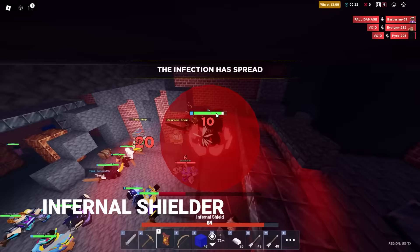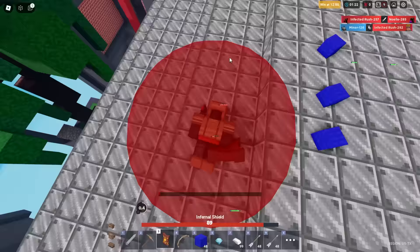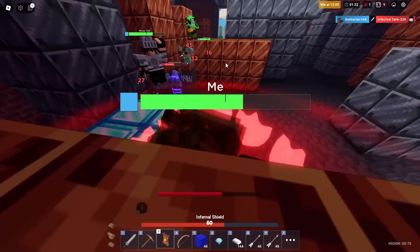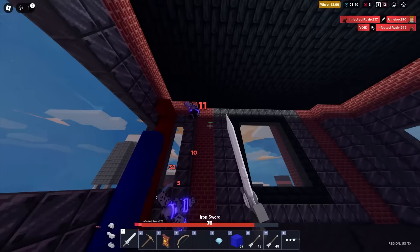Number 58 is Infernal Shielder. It got a buff not too long ago and it's still bad. I tried using the shield versus a zombie tank hoping it would bounce damage back at him, but instead it launched me across the map. I was really hoping the siege hammer would reflect off me back into the tank's face, but it didn't. My day was ruined. Don't use this kit.